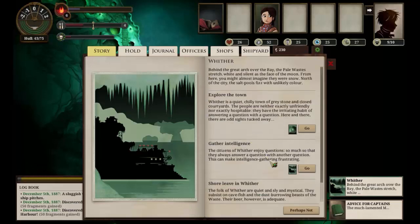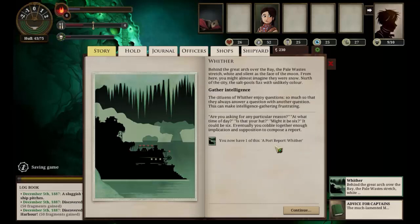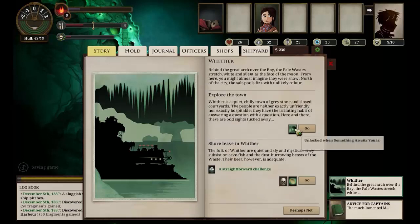So we can explore the town, we can gather intelligence. We can do shore leave which is going to be a straightforward challenge - it's going to cost us 50 echo. I don't think I absolutely want to play it. Let's gather some intelligence - that gives us a new port report - and explore the town.